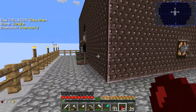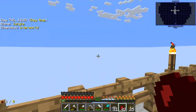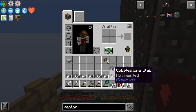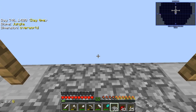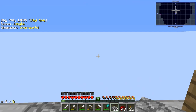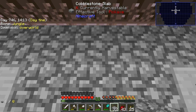This farm just doesn't work the way I want it to with the cursed earth, so I'm going to try to build another farm out the back here. I'll go about 32 blocks out, then set up another platform and use regular old spawning rules. I'll stand over this way and things should spawn over there with the mob crusher we have.